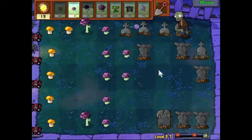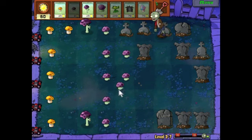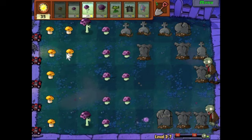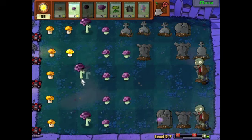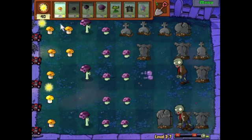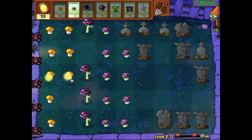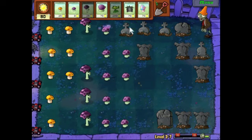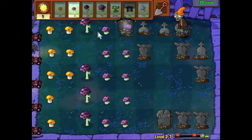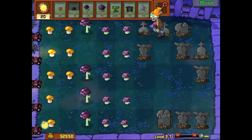I have three columns of attack plants. Especially once I get this grave battle going. Already a cone-head — they're not wasting their time. See, only the Scaredy-shroom was firing at first, but now it's gotten within range of the Puff-shrooms as well.